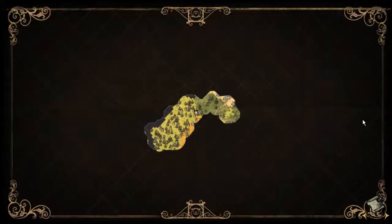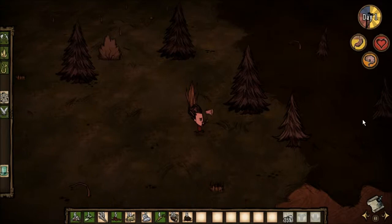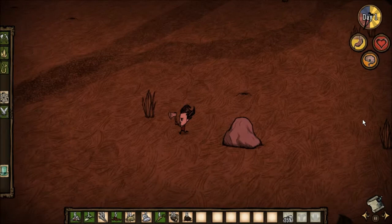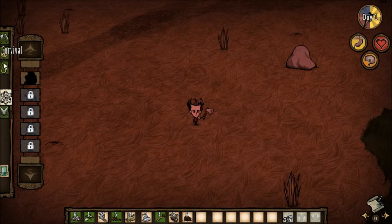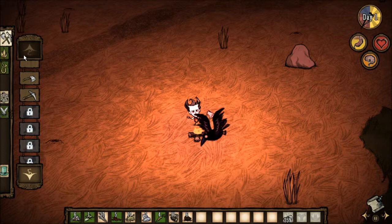I think we're gonna settle down here by these rabbits. Oh no, there's a path - that's a bit of a problem. Let's settle here, this seems like a good place. First of all we're going to need a fire. Campfire - bam! That is fantastic.